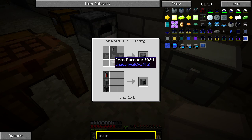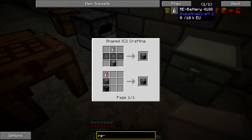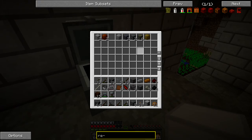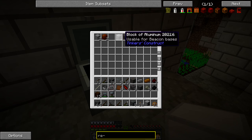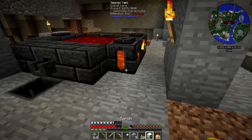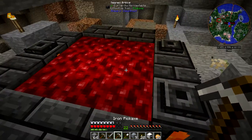Solar panels — what do I need? Iron plates and an RE battery. How does one make an RE battery? Tin item casting, isolated tin cable — I just want to do this. Tin plate, okay, that shouldn't be too hard. I don't have any tin — tin is all in there. Do you know how much this actually sucks? This actually sucks. A lot.